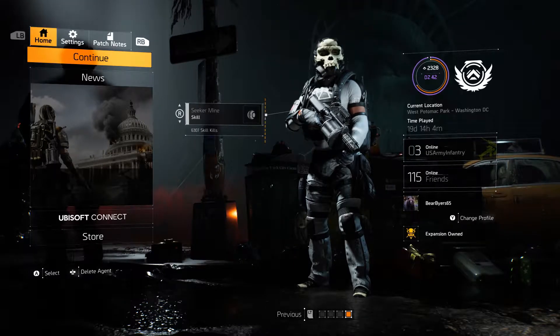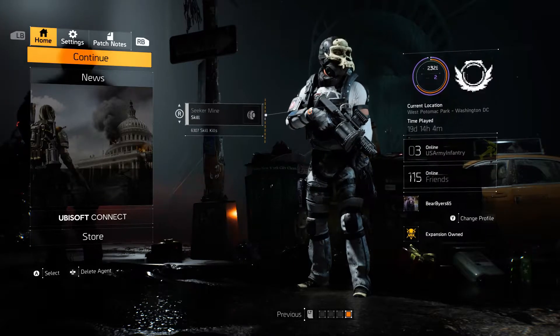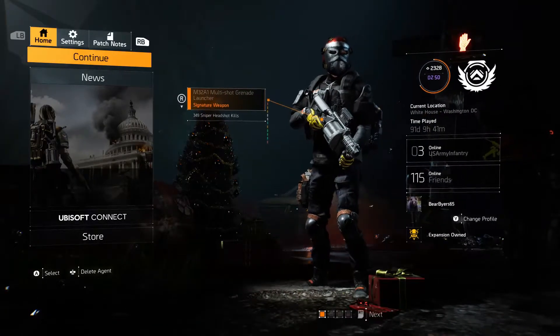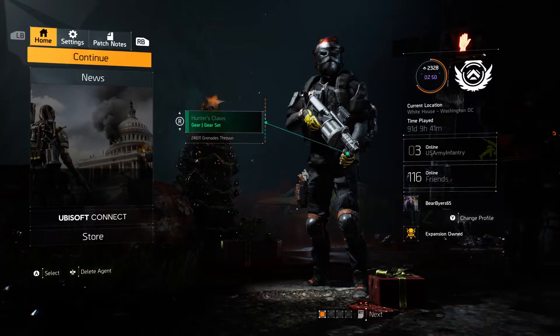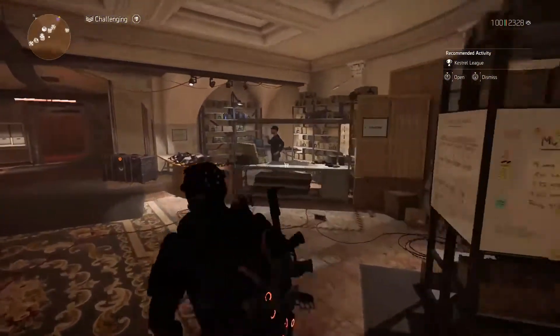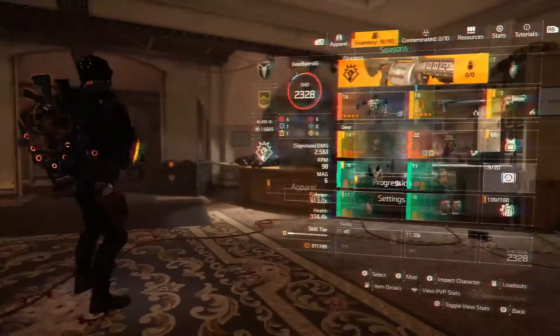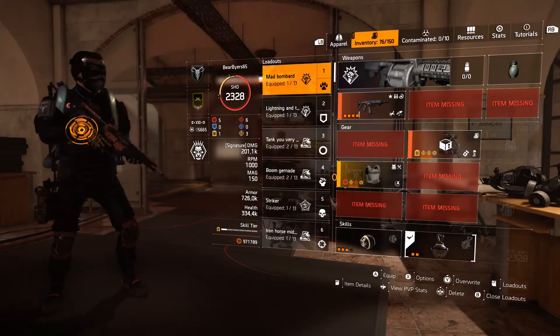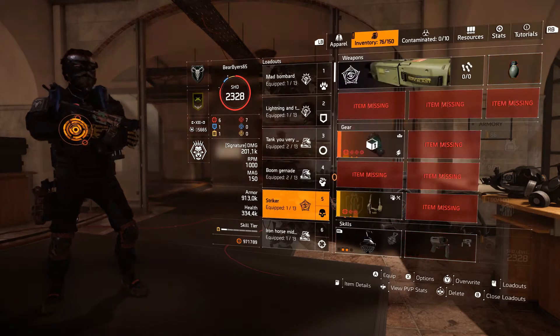The demonstration is: how do we get stuff from this account to that account? First, we're going to sign in on character number one. So what we're going to do here is we're going to take this build, go over here to loadout, and we're going to save our loadout.